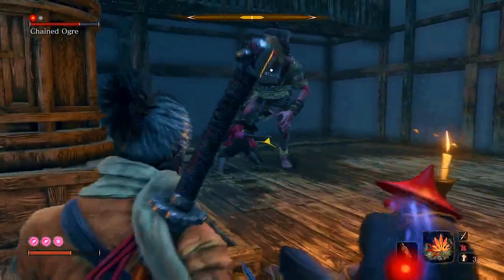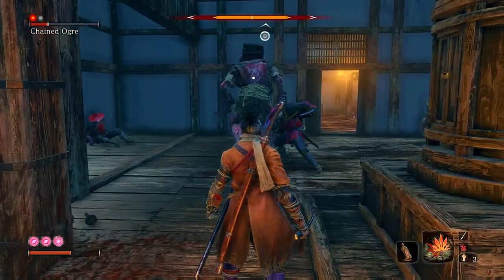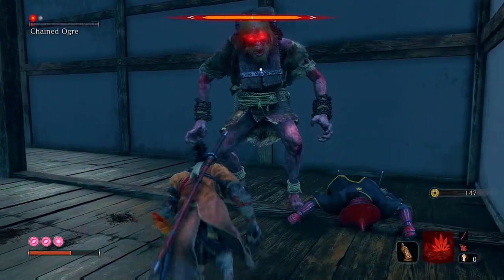If you want to join the battle, you can — just know that you may get the occasional flying kick in the face. The Chained Ogre may not be very hard to beat solo, but this is a perfect example of how effective the puppet ninjutsu can be if used on the right enemies.